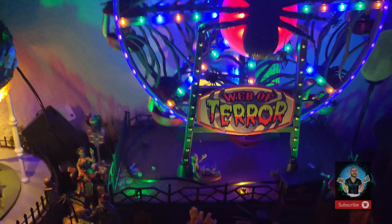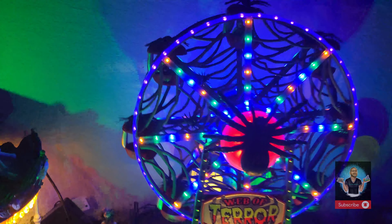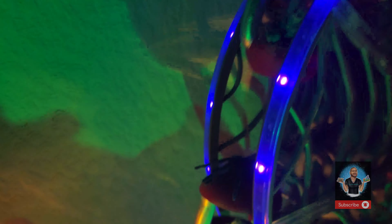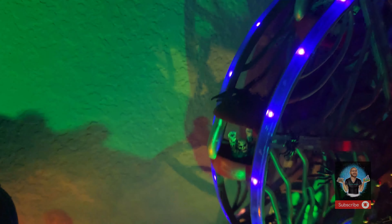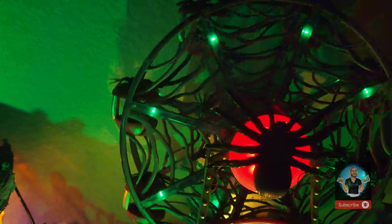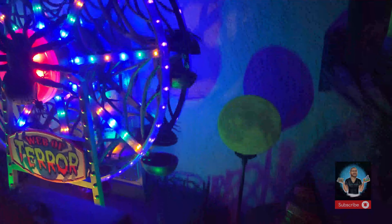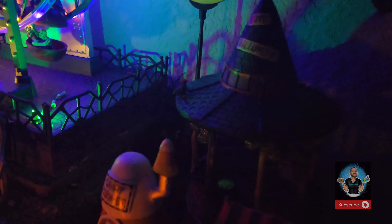This one is Web of Terror — the ferris wheel. It is absolutely beautiful. Look at all the details: every single car or carriage has a different character within it. Look at that lighting effect — these are just beyond amazing. We have this moon that also lights up, and then here we have this beautiful gondola — I think that's what they're called.